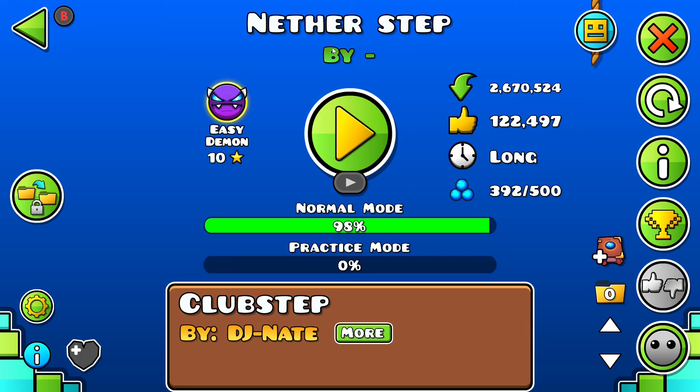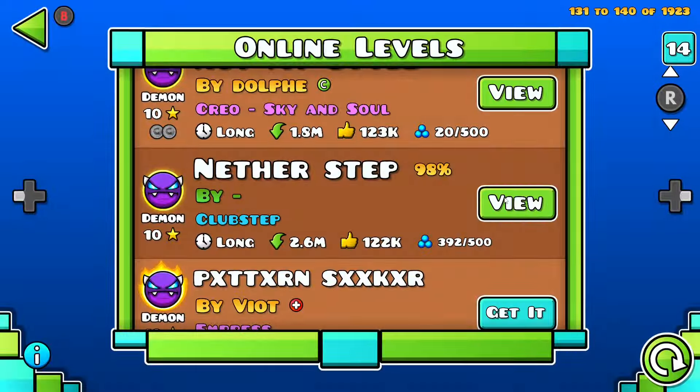Look at that — 400 orbs. Go on this level. Almost 400 orbs for doing nothing. I'm glad I found this randomly. So another tip right here — very good orb level if you haven't played this. One attempt, 400 orbs for free, doing nothing.